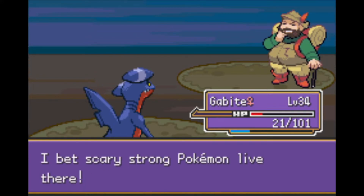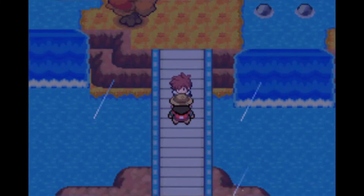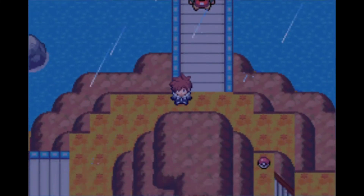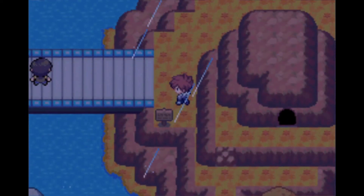An NPC nearby speculates there might be scary strong Pokémon in a cave, feeding on a dead body. Another trainer tip sign — but this one can't be read from the side.